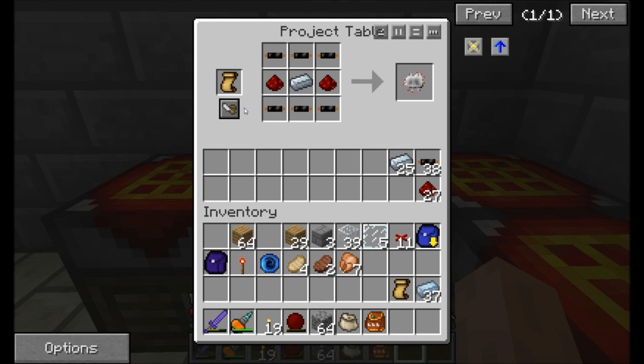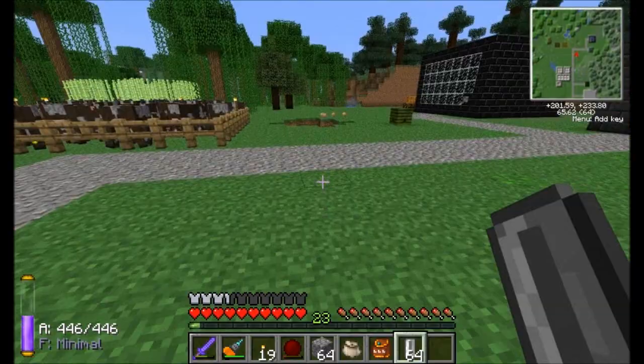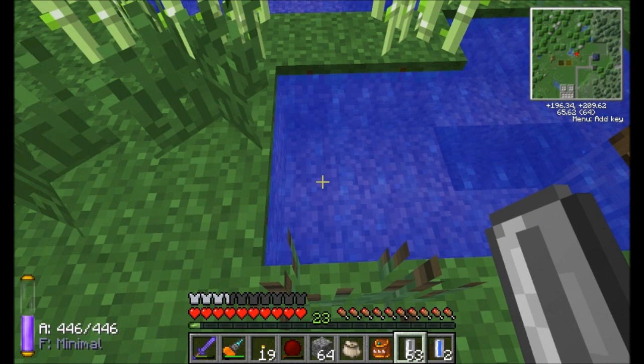One of the things you're going to find yourself making a lot of are electronic circuits, so it's usually a good idea to get a handful of these. Along with this, I'm going to get myself some empty cells from Industrial Craft — they can hold liquid and it's really easy to get liquid with them. I just have to right-click on a water source. Come on over here to my little lake. I'll just start filling these up with water.